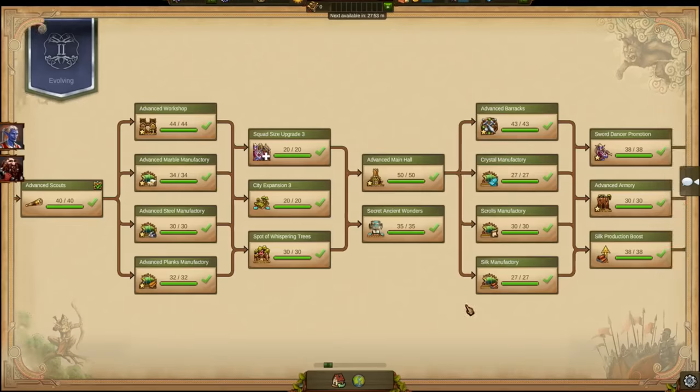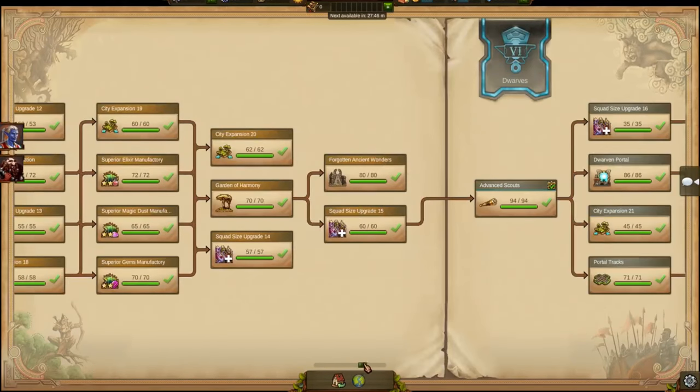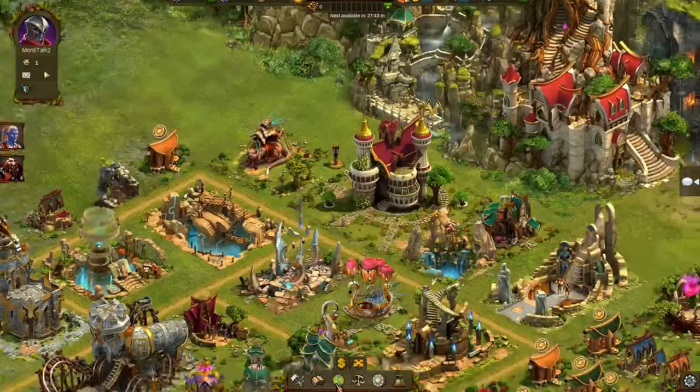The first two can be unlocked in Chapter 2, the next two in Chapter 3, and there are also two new ones in Chapter 5. Looking at this city, can you find all 6?